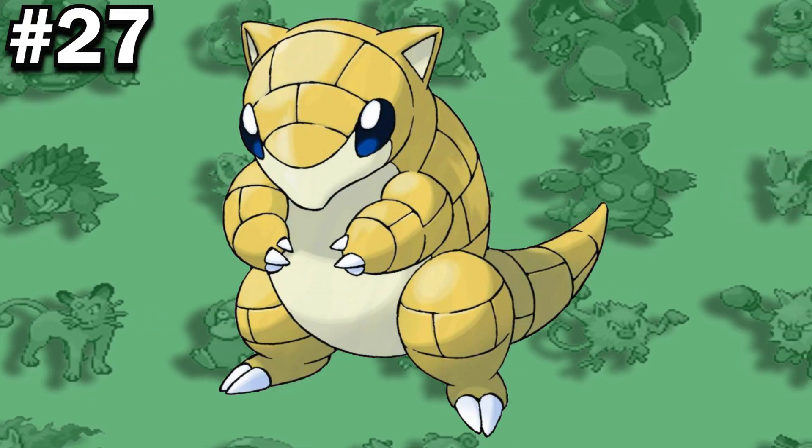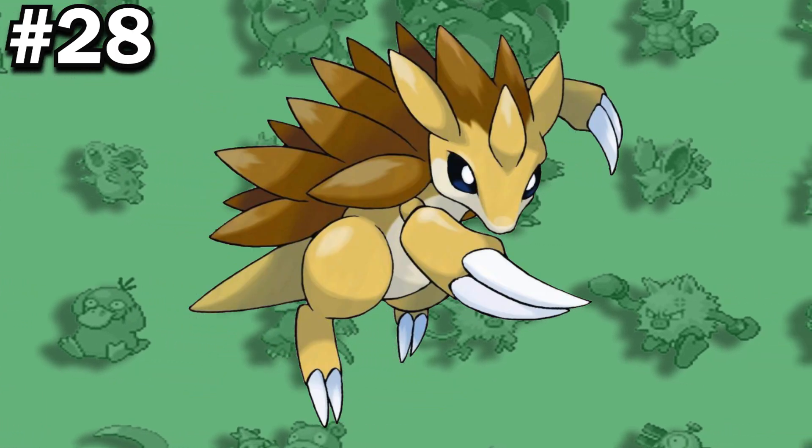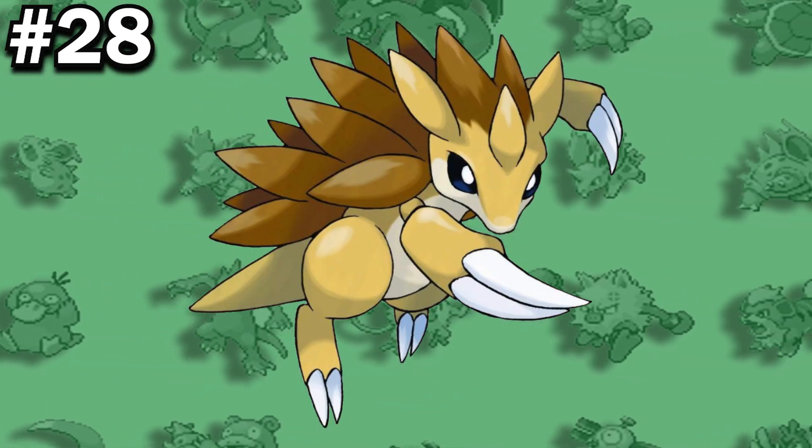Sandshrew has the lowest base Special Attack of all Ground-type Pokemon. In the Pokemon Red and Blue beta, Sandslash's original name was Sandstorm.